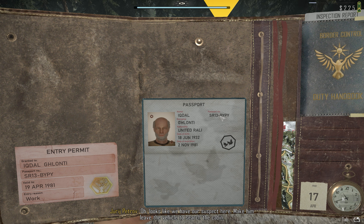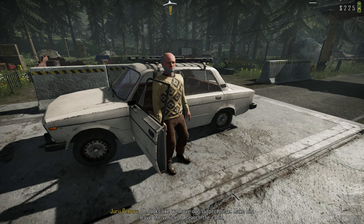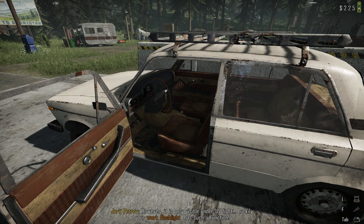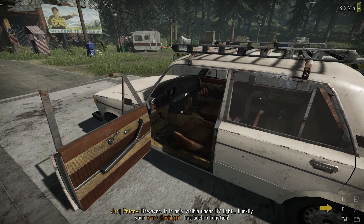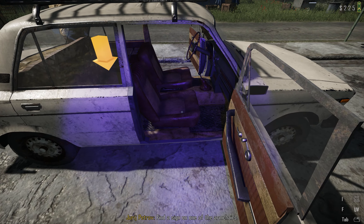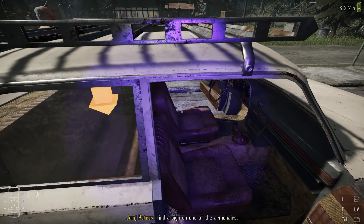His name matches, his passport matches, and there are no other discrepancies. He has a validity date, expiration date, and date of birth. We'll close this. Sir, please step out of the vehicle. Now we need to use our flashlight and turn the UV light on. We need to check for a snake mark inside the car — in the interiors. If we can see a snake mark, that is where the contraband exists.